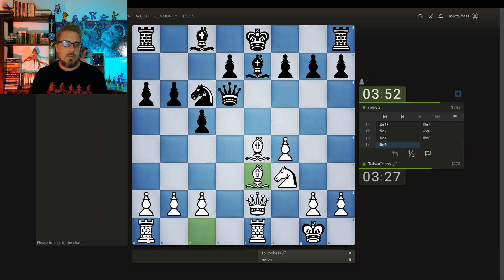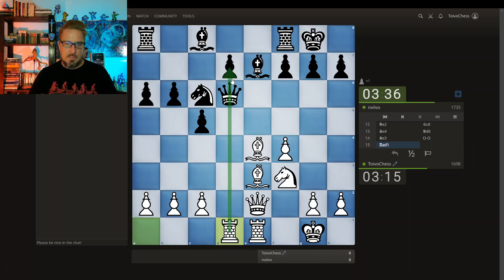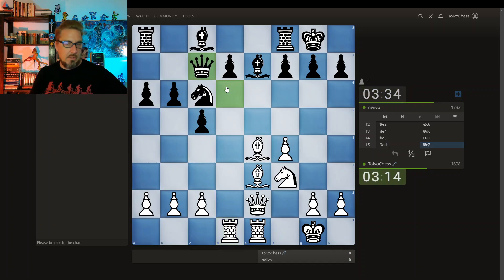I want to get this bishop to e1, and I want to get this rook on a to d1. I think you can castle here very safely, especially with this knight here, and I'm not attacking it at all because these two bishops are on the e-file. It seems a shame to just give up a light square bishop for no reason — just sticking to plans instead of daydreaming.